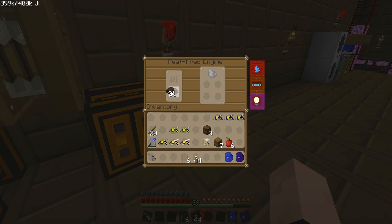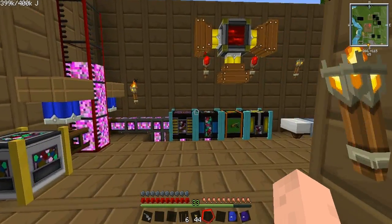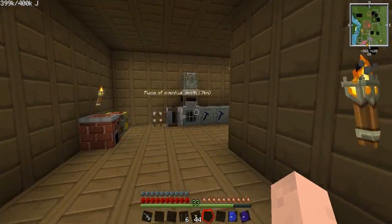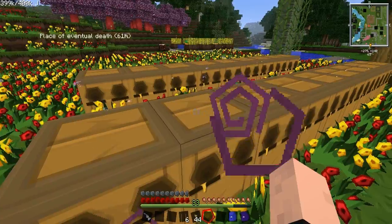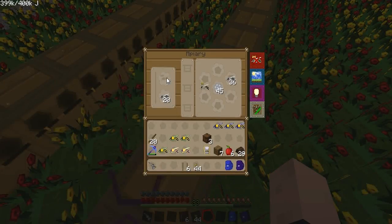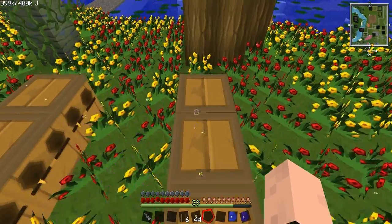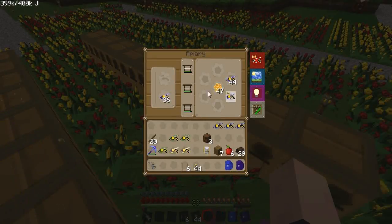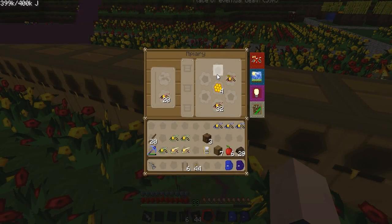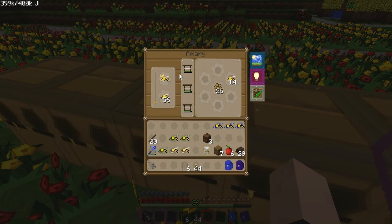Let's go ahead and put three peats in. I don't know how efficient this is with peat, but I do need the honey for making the scented paneling for the apiary blocks, and then the alviary itself. I'll just go through the list here. That one needs to go in, so does this one. I should really check on my ocean bees because I know they're done. Also, I made some more impregnated frames for the ones that give me the ancient comb.